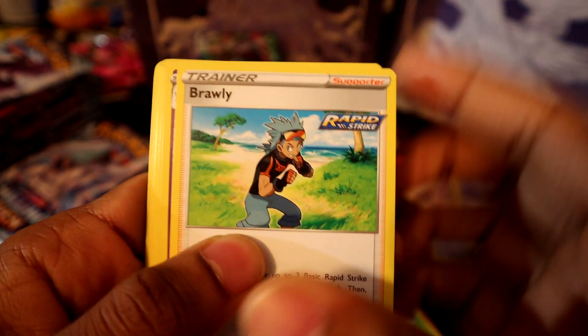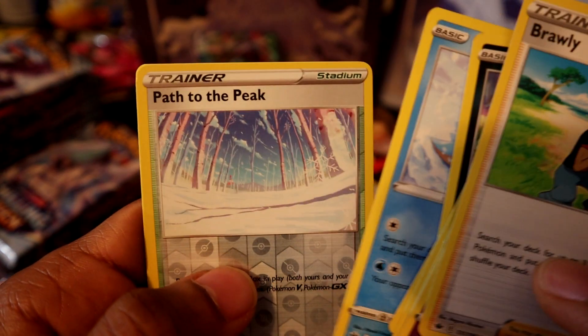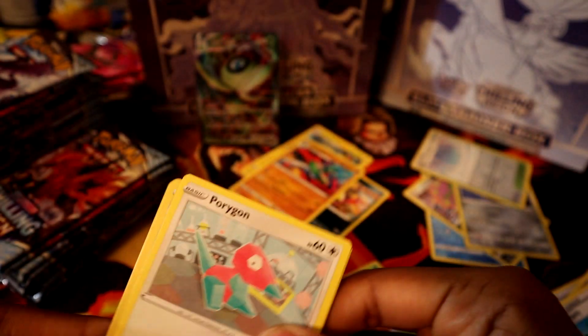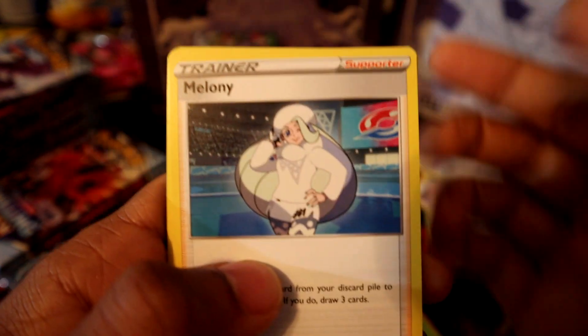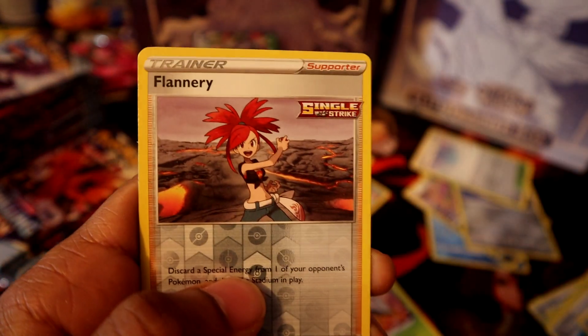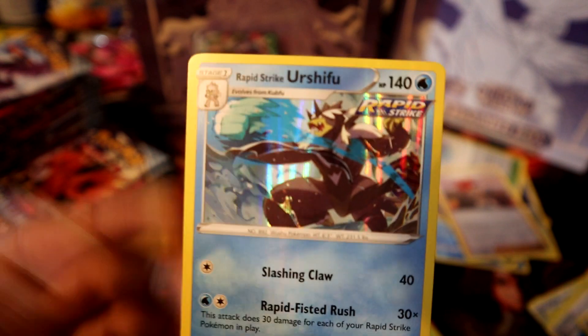Grass energy. Brawly, Haunter, Ralts, Lapras, Path to the Peak, and Kirlia, non-holo. Looking for some of those alternate arts. Lightning energy — haven't pulled a duplicate energy yet, so that's cool. Porygon, Sneasel, Blitzle, Flannery, and nice — Rapid Strike Urshifu! We got two holos.